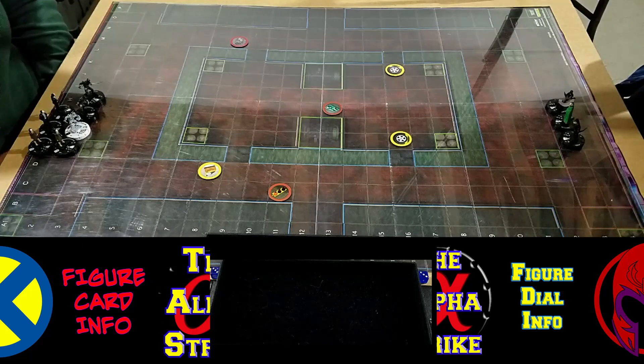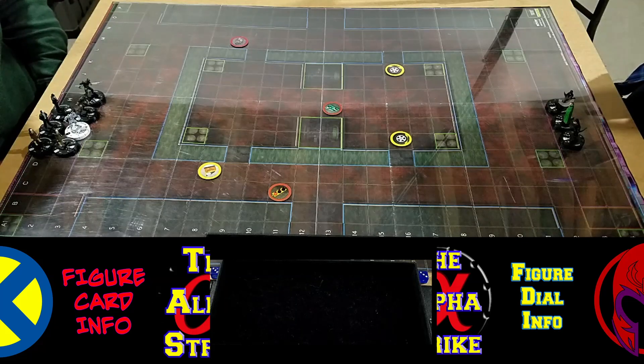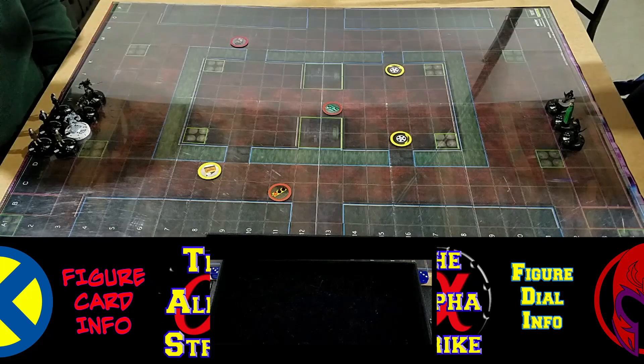Only figure on your team that has range is Merlin, right? Or does Ra's have it? Ra's has it too — he's got six. Merlin has seven, two bullets. And just running shot, stealth — he has stealth, running shot, stealth, and he has no action tokens. Eight speed, nine speed — nine on the men, eight on the lady.